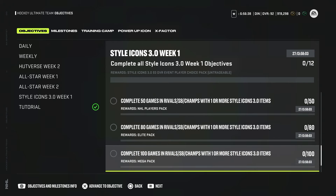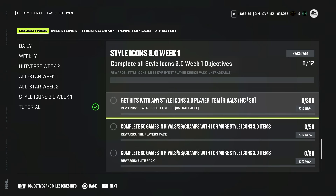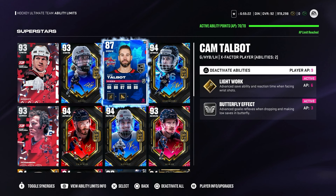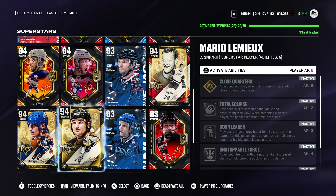Complete 80 games and you get an elite pack; complete 100 games and you get a mega pack; then open 12 daily reward packs and you get a power-up collectible. By completing every single objective you'll get a choice pack of 93 overall MSP. Even if you think you don't need them, don't forget there will be a week two — that choice pack will have all 10 MSPs in it, not only week one's, because it says Style Icon 3.0 93 overall event player choice pack. So you'll have 10 MSPs to choose from — I still recommend everyone grinds for it.